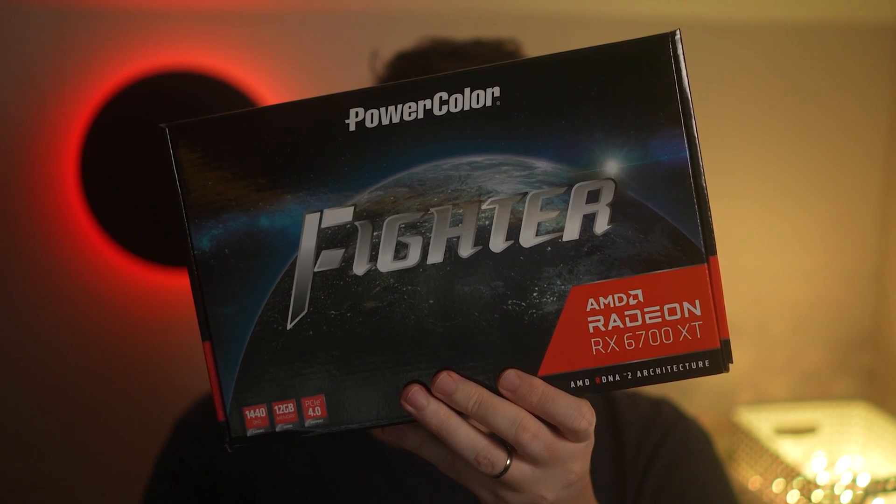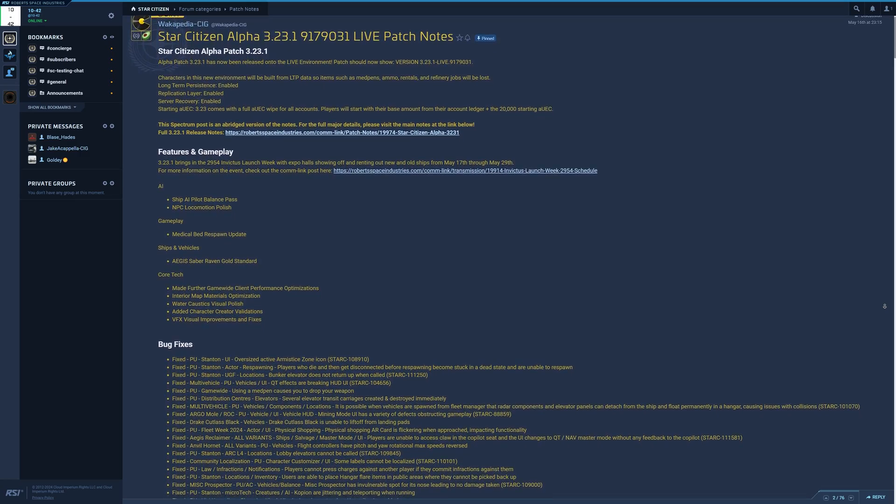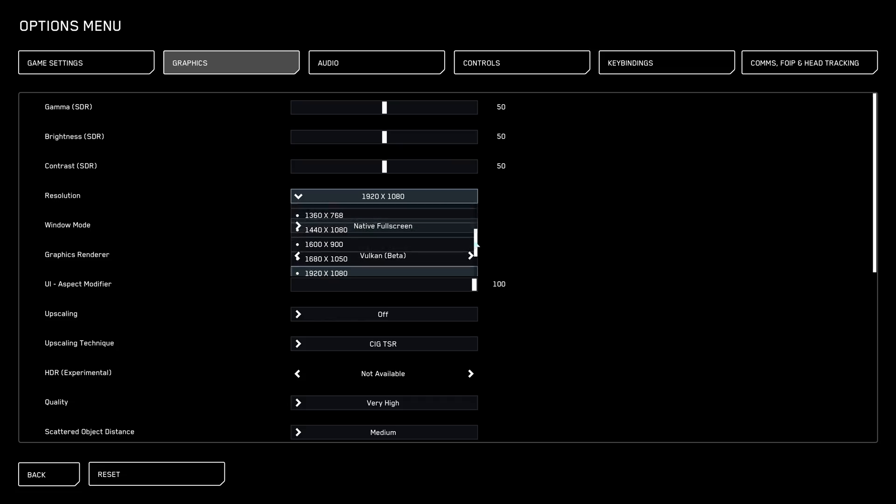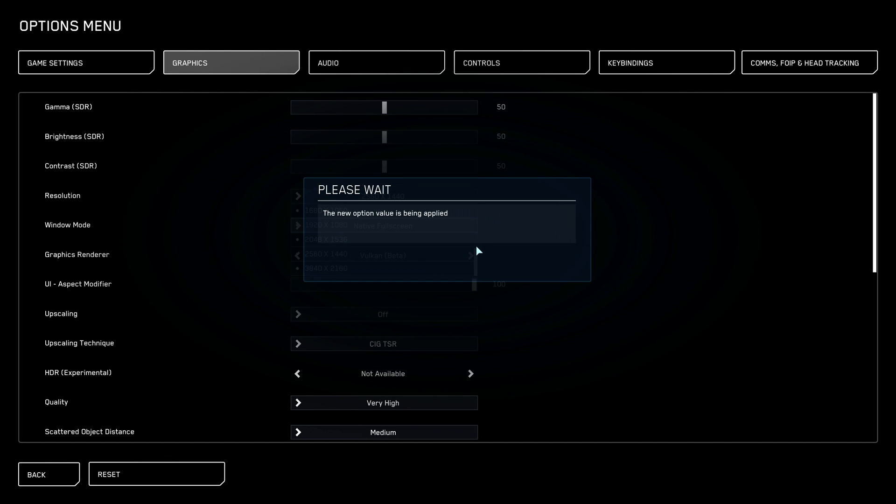The 6700XT also benefits from this, so it's not just cards with less VRAM. I would be tempted for any AMD users specifically to try Vulkan out. What's changed since my last video is that we've now got 3.23.1, which all this testing was done on. Vulkan potentially had a few more fixes in that patch — potential memory leaks were fixed. So it potentially looks like even Nvidia users might be worth trying this out again. There are still issues around HDR, which a lot of people mentioned in comments, and also issues around resolution and playing at the native resolution of your monitor is a bit more fiddly. But it is still in development, still a beta.